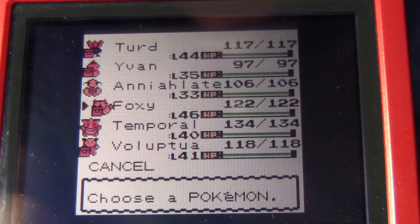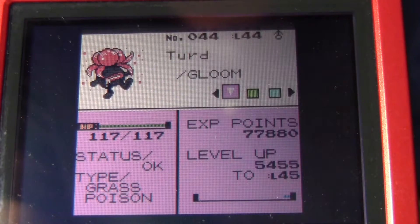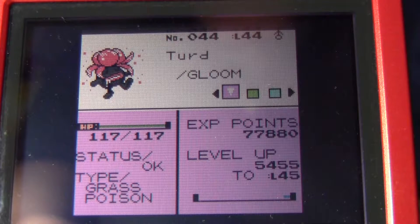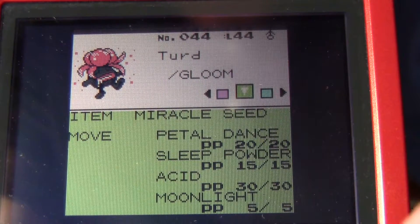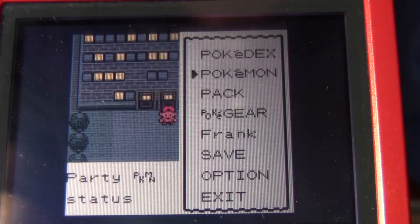Here is what I'm going to do in this video. I'm going to have my Gloom be the focus. He's now level 44, and I waited until this level because I wanted to learn a really cool move called Petal Dance. I want him to know that because I'm fixing to evolve my Gloom.